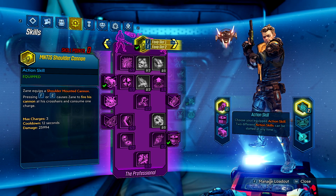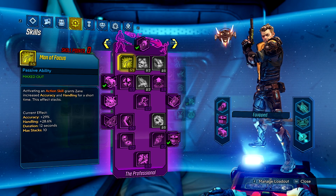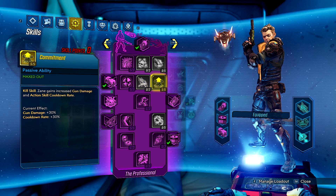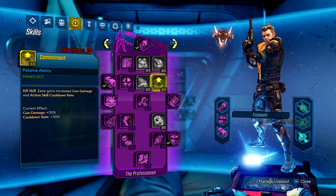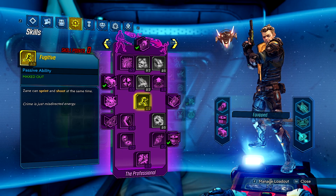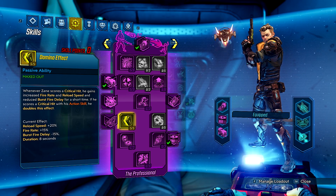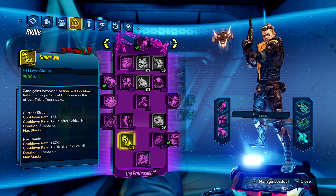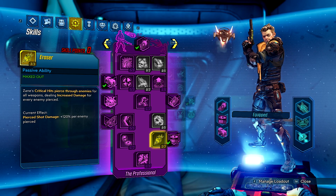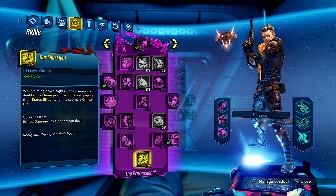My aim with this build is to increase fire rate, speed and damage. Luckily with Zane, all his skills come together nicely with those attributes along with some nice skills to keep his Sentinel active for as long as possible and being the best little helper drone it can be. This was also my first real look into the shoulder cannon skill tree — I took an extended break from Borderlands 3 around the time DLC 4 launched due to burnout, and coming back with the game in its final state gave me enough skill points and new abilities to really make this build shine.